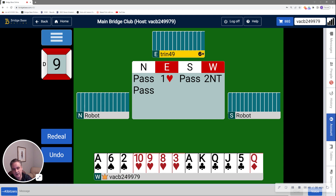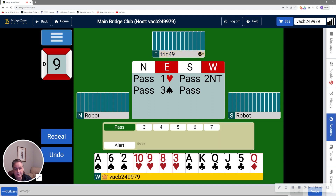Jacoby 2NT guarantees a four-card fit for my partner and is game forcing. Partner bids three spades — that's an artificial bid saying they have a singleton or void in spades. It doesn't indicate the strength of their hand, top or bottom, just short in spades. So that's not really deterring me here; I'm going to continue with four clubs.